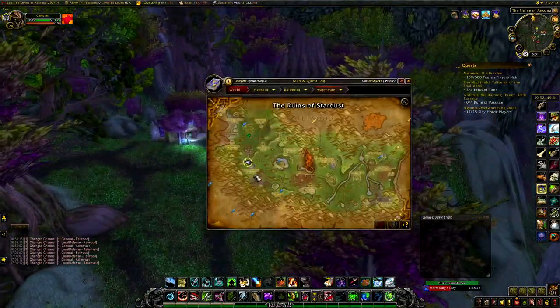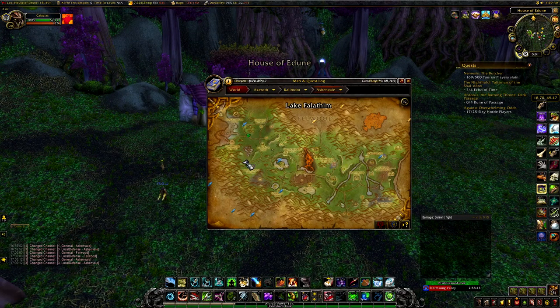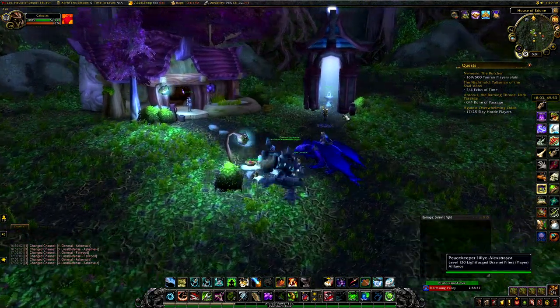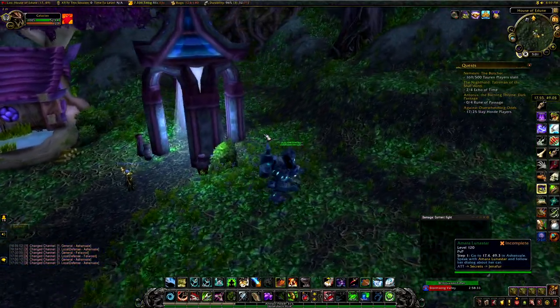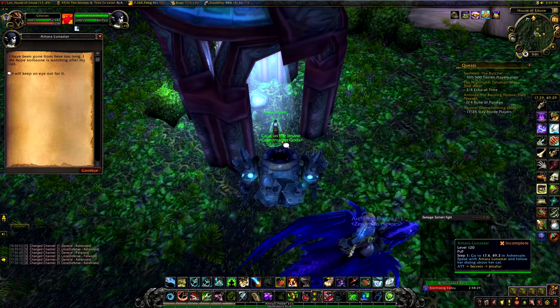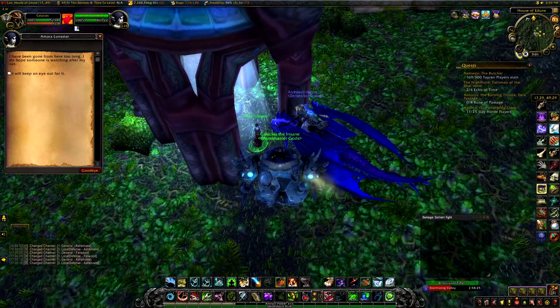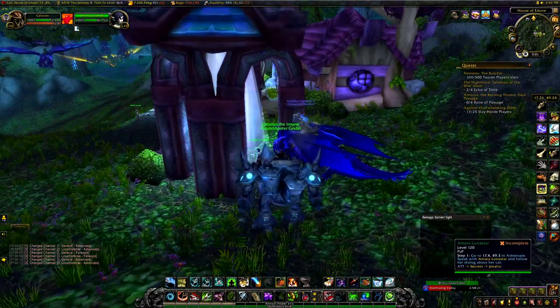Now we are in Ashenvale, on the very left side. This is at coordinates 17.29, 49.39 if you have the TomTom addon. We're going to speak to Amara Lunastar — she is the first person you have to speak to. You cannot skip any of these steps. Talk to her; she says something like 'I'll keep an eye out for it.'